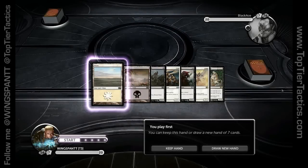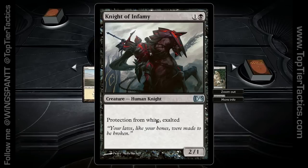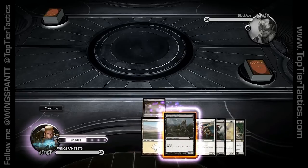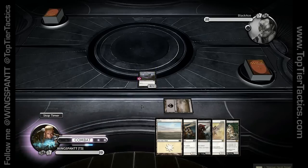Hey everyone, it's Wingspan TT and I'm back against Black Ace with Exalted Darkness. I'm going to keep this opening hand — normally I wouldn't keep a 2-land hand, but I know he's probably playing Celestial Light and I got the bomb: Knight of Infamy, Protection from White. I'm going to play Duty Bound Dead on the first turn for Exalted, and what's really great about Exalted is how quickly you can get crazy damage off the board.